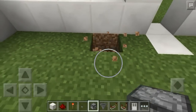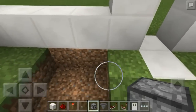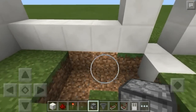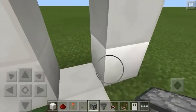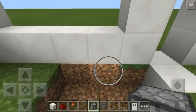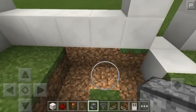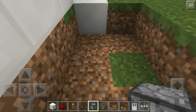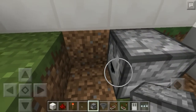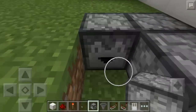Actually, I'm going to build this one a little bit different — same design, just a different order because it seems like it would be easier. I'm going to delete these six blocks. The torch would be behind and down one behind this block. You're going to place a dropper facing this way, then another one right here facing this way, and then another one right here facing this way.